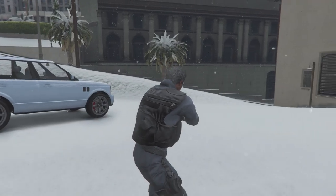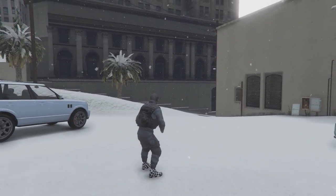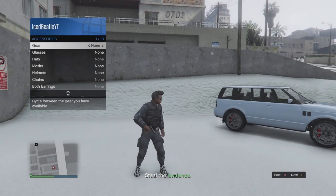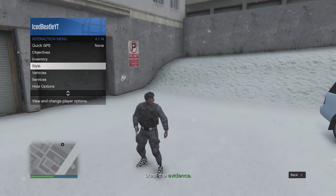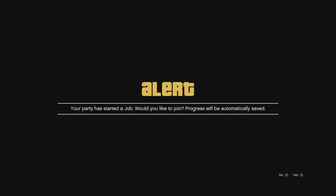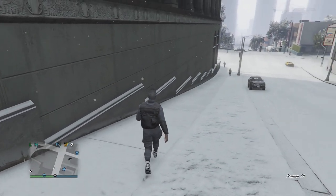Open your interaction menu, go to style, go to accessories, and put on any gear. After that, just quit the mission. As you can see, we are in the online lobby with the outfit.